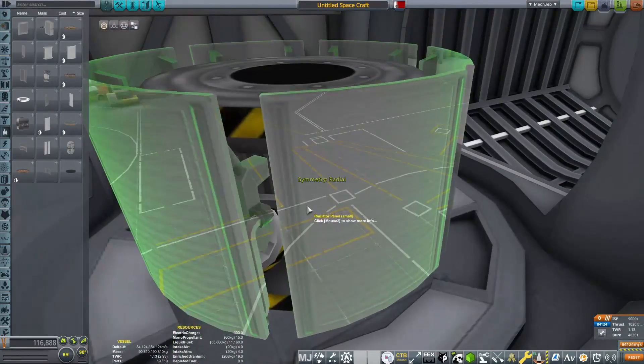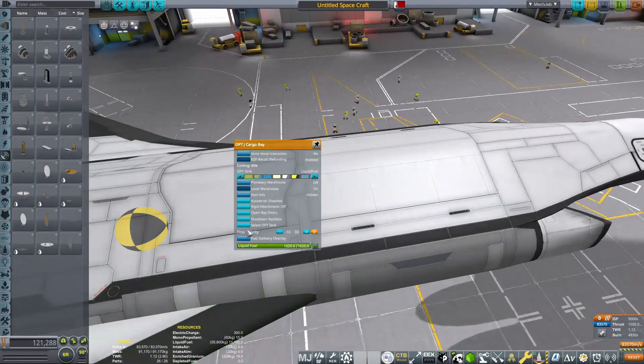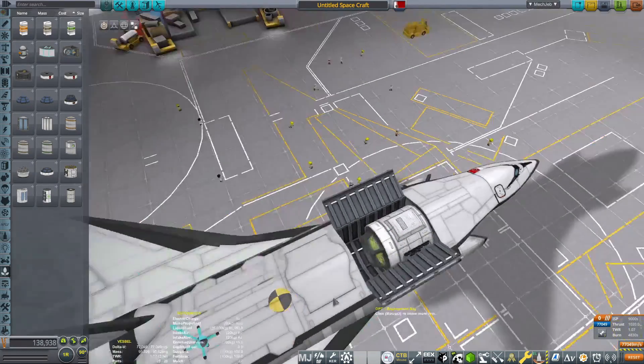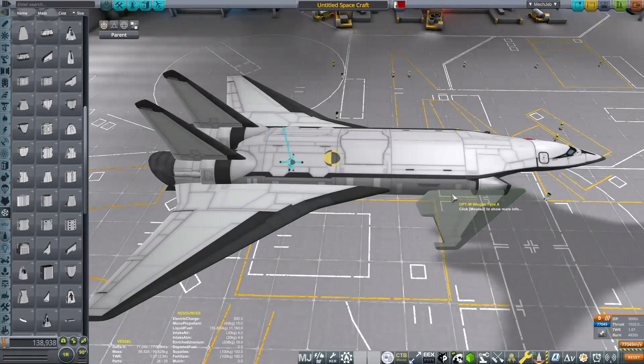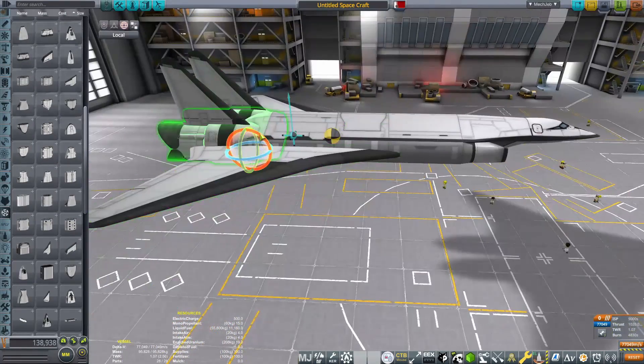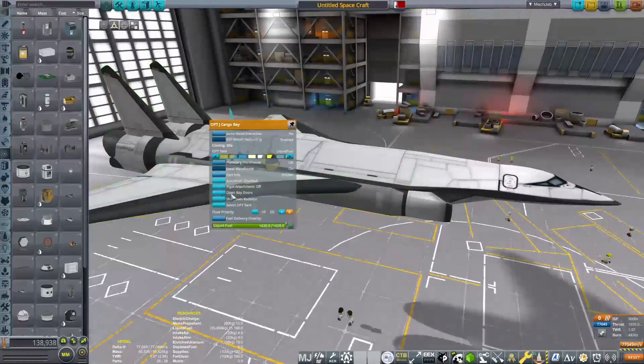Like I said earlier, by the end of the episode hopefully we should have some sort of space plane that does work. What we're going to be doing for this one is upgrading the plane a little bit — we weren't even able to go supersonic with the last design. So that's what I want to be able to do with this design and test how aerodynamics work once we break the sound barrier.